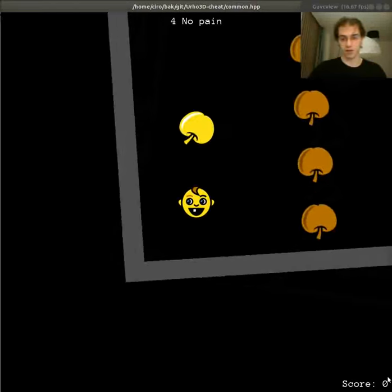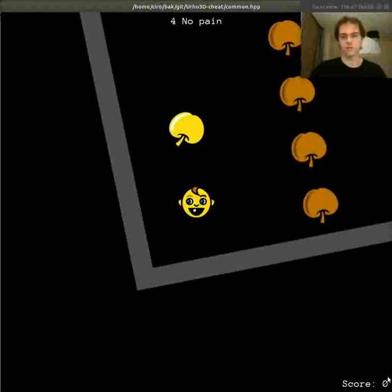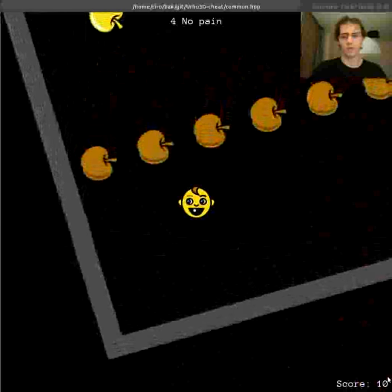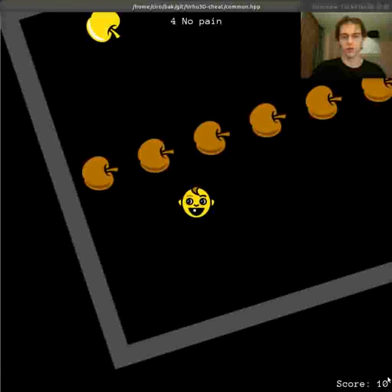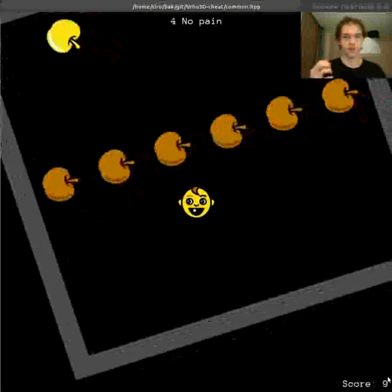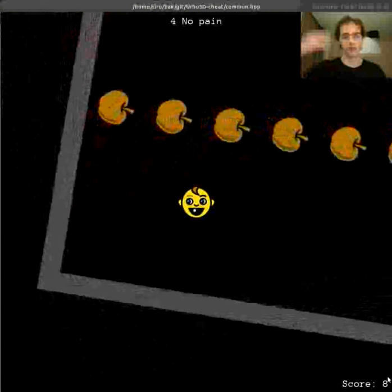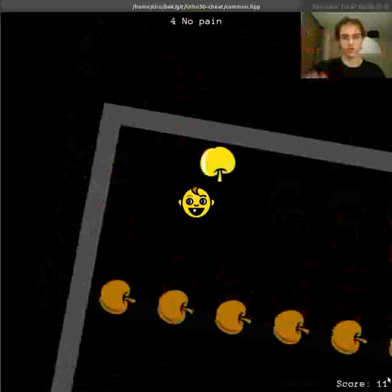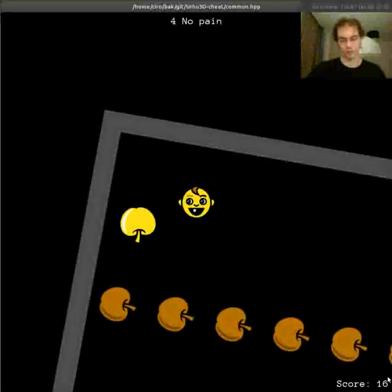The next scenario is a bit more interesting. There are still golden apples, but there is a wall of rotten apples. The agent has learned that rotten apples are bad, but the agent can see there is a golden apple on the other side. So he must force himself to cross that potential barrier in order to reach the higher benefit of the golden apple, which is worth 5 points.